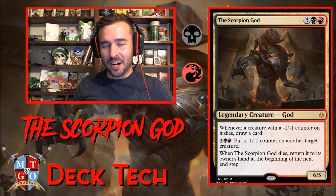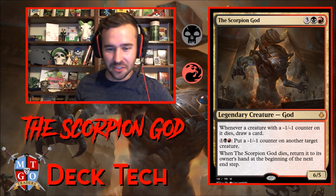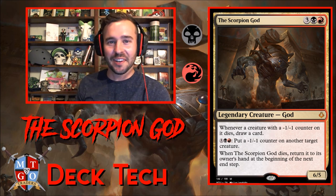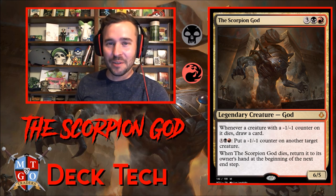Welcome everybody to the Scorpion God. Hope you're ready to get your removal on — get that little stinger out there and boop, kill your creature and draw some cards. You're just booping creatures all day. A lot of fun, I love it. Let's start off with the Scorpion God.